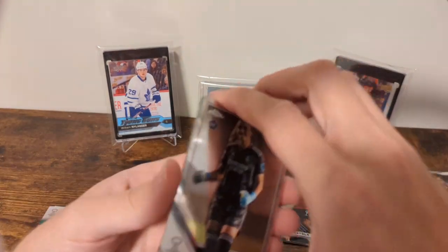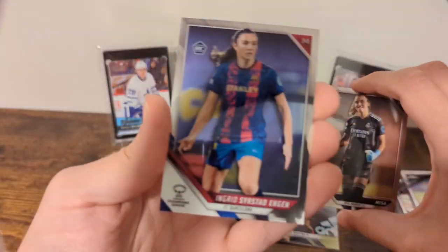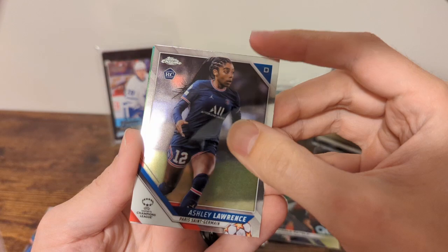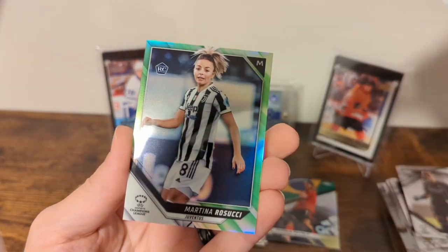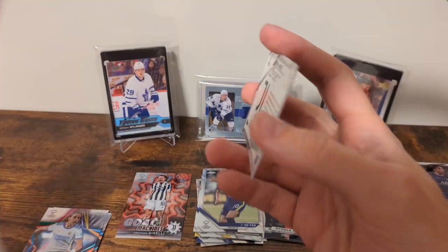Let's start with the neon green, then we'll do the fierce, then we'll go from there. Back card: Ingrid Sirstad Engen, Misa, Ashley Lawrence. And the team on the neon green is Juventus: Julia Grosso, Martina Rosucci. Neon green numbered 27 out of 99.